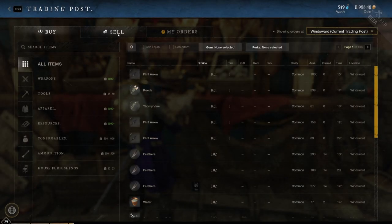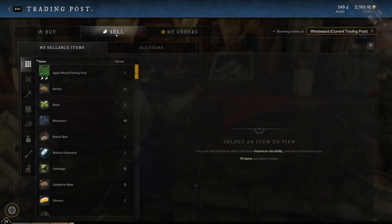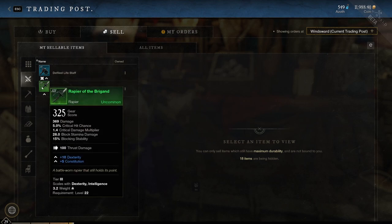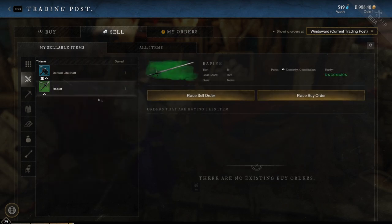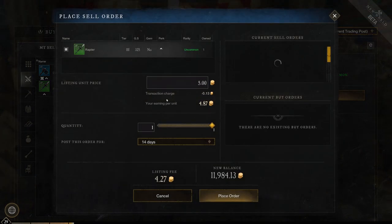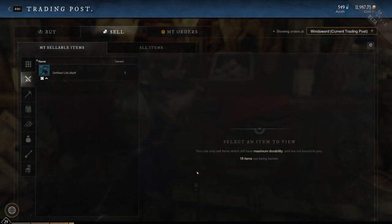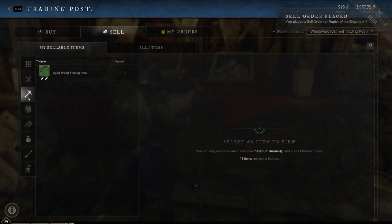Time to move on to the second tab: Sell. This one's pretty self-explanatory. When you click it, it has the same sorting layout as the Buy tab, but it only shows items you can sell, which means they have to be full durability and not bound to you. You can sell from your shed — they don't need to be in your inventory. Find the item you want to sell, click on it, then open a sell order. You can see if anyone has a buy order for your item, what other sell orders exist, and their price. This information lets you decide if you want to cash out quickly with a buy order from someone else, or undercut your competition and wait for a larger profit. Once you place the order, you pay the listing fee and the item is removed from your bags. Once it sells, the money is placed directly into your bags.